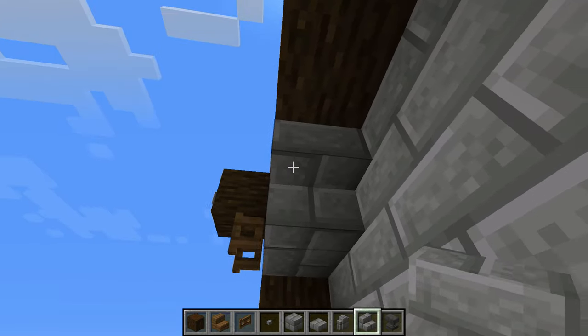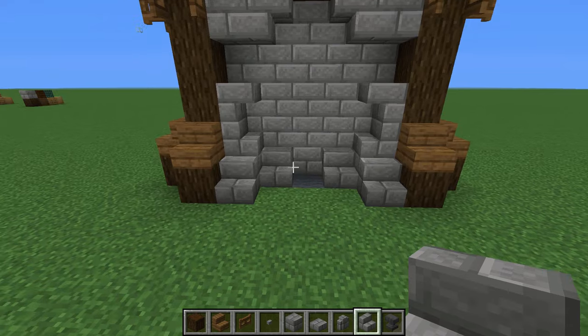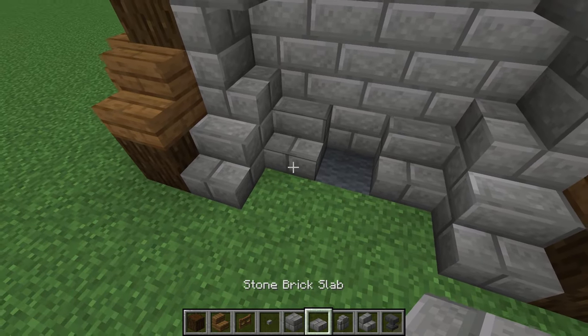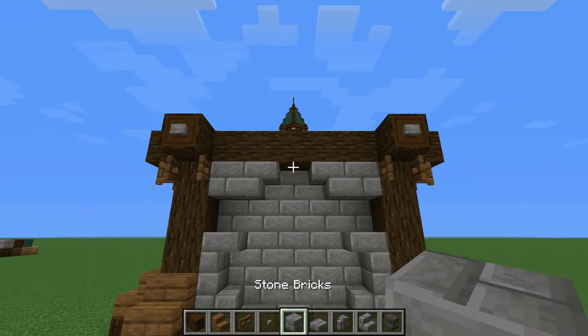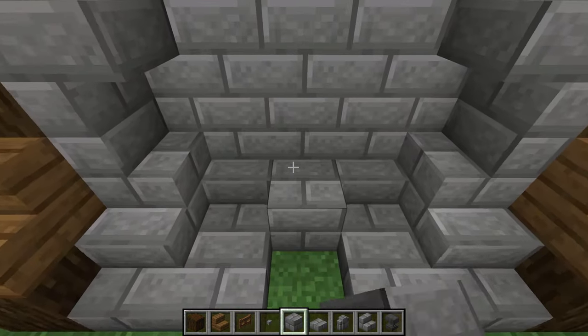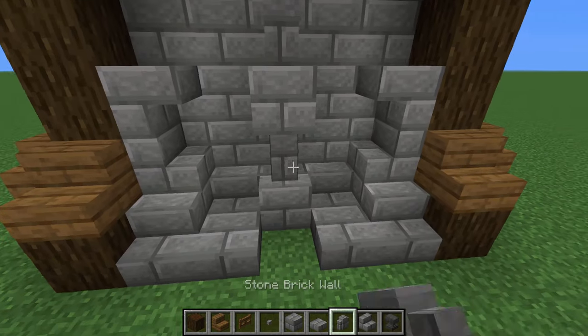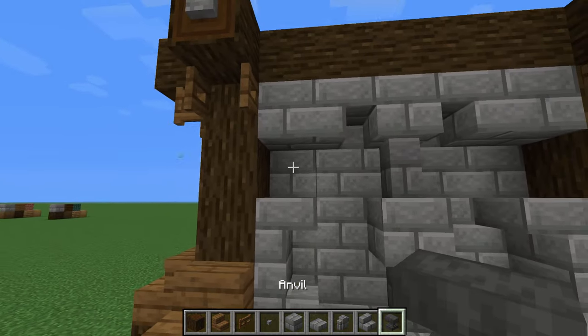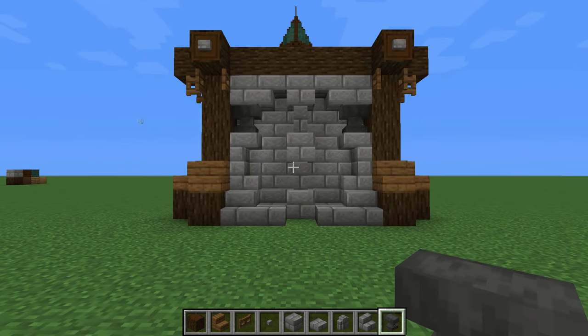With the stairs, we can create this little archway. Then take some stone brick slabs and place them here and here. After that, we have the middle part to finish: place a block here, a block here, and a block here, then some walls in between. Over here we're going to have an anvil and an anvil on top. This is basically the stone wall, and you can copy it wherever you like.